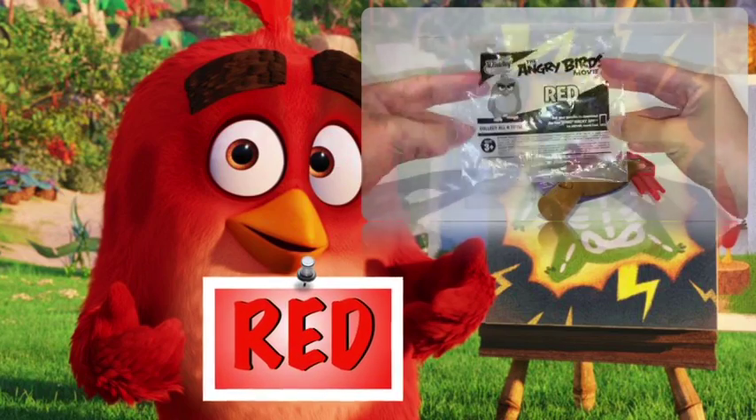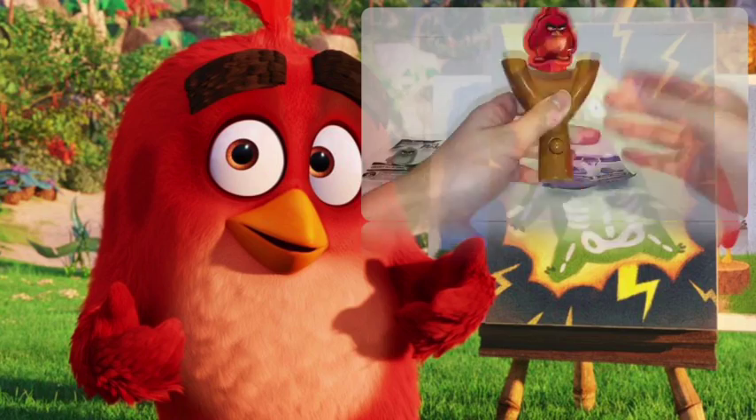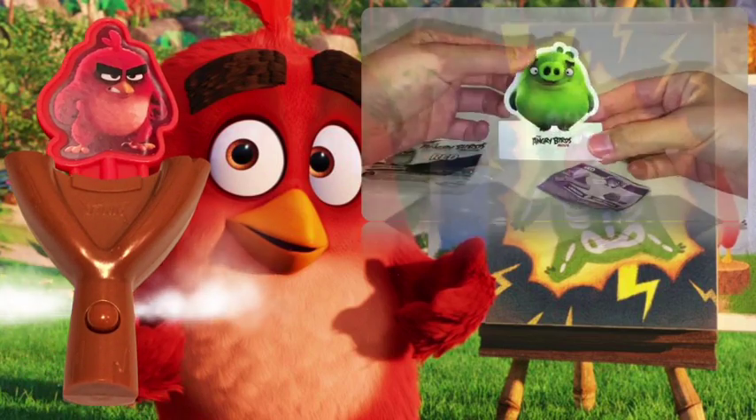Let's unbox Red. This toy is recommended for ages 3+. It comes with one Red, one launcher, and one picky target. First, push Red inside the launcher, then push the button for launch.